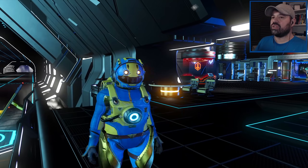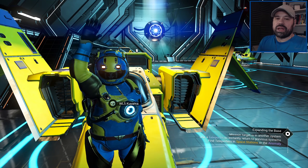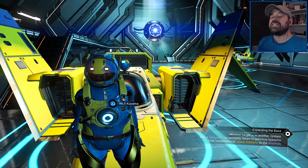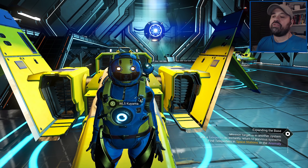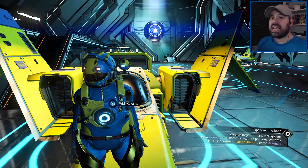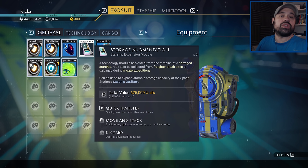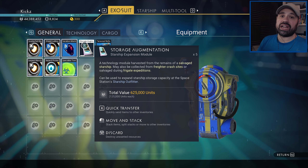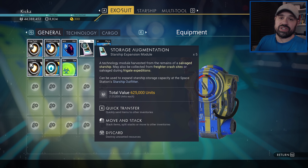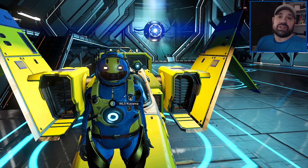Hey guys, welcome back to the No Man's Sky guide. This is a different type of video — I hope it stays short. It's about a couple of things we've been doing over the last few days to make nanites, earn money, and get storage augmentations that we'll use to continue the cycle of making more money and more nanites without having to go to our chlorine farm. You want to have a little bit of capital to start.